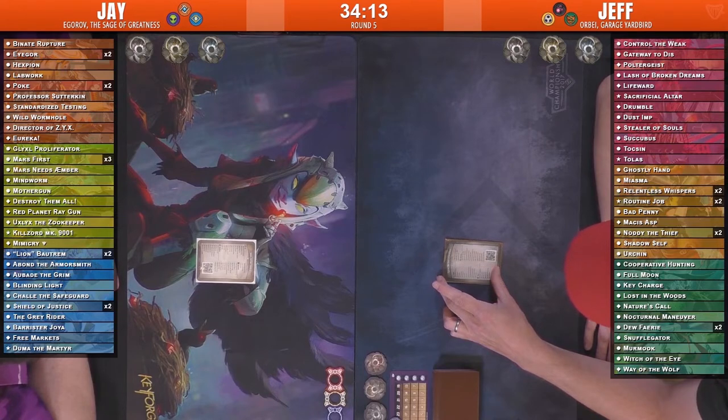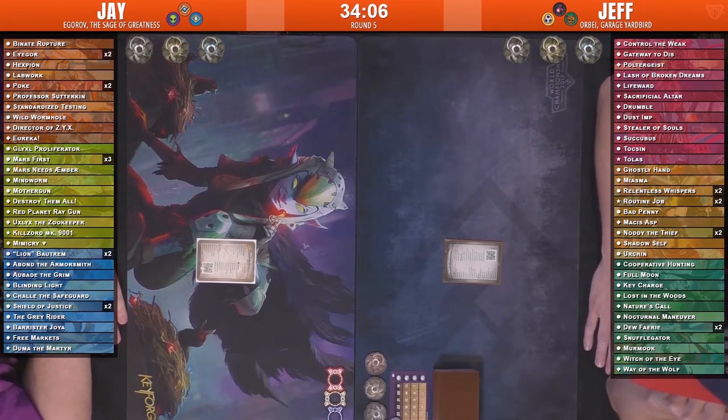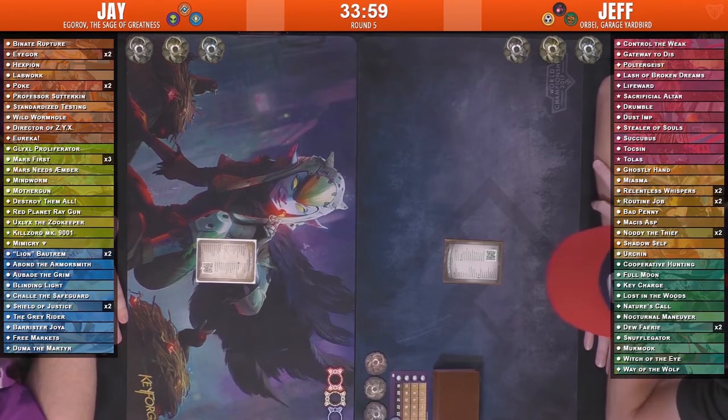On first look, both decks — on first reading — nothing's jumping out to me quite yet. Nothing extraordinary. Sometimes you see the triple Dust Pixie or the Nature's Call combo, but here we seem to have just two solid decks, solid suites from all the houses. We do see a double Routine Job on Jeff's side, which is always good.